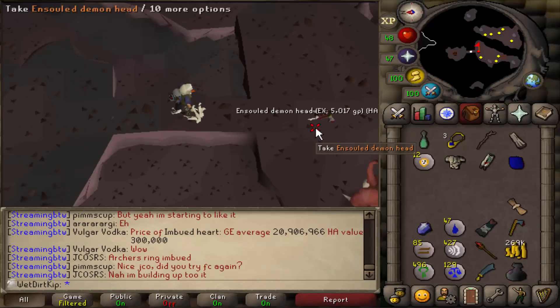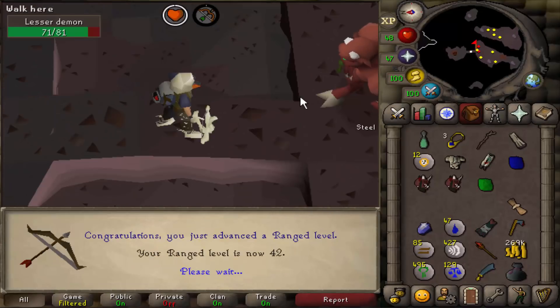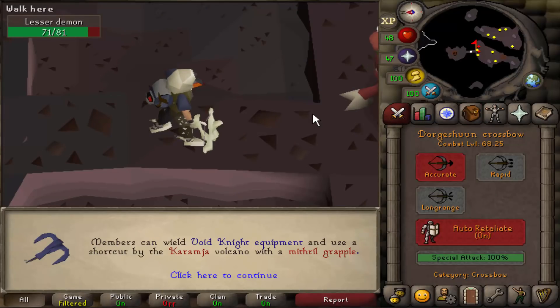When I get Unsold Heads, what am I supposed to do with them? Do I have the level to reanimate them? 42 range — we can now wear void. I think we'll wait till 100k to get void, because I don't think there's much reason to get it, especially if we're not training Slayer for a while.